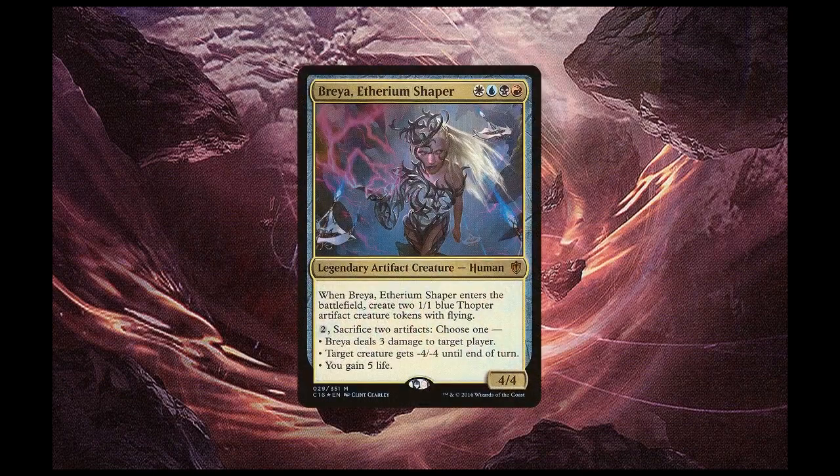Brea is a 4/4 artifact human costing 1 white, 1 blue, 1 black, and 1 red. Whenever she enters the battlefield, she creates 2 blue Thopter artifact creature tokens with flying. She also has a modal activated ability where you pay 2 mana and sacrifice 2 artifacts for the chosen effect — you can either deal 3 damage to a player, give a creature -4/-4, or gain 5 life. Her first ability is a win con with enough mana and artifacts, and the deck is capable of obtaining infinite amounts of both. Let's see how we can secure that win, dig for it, and protect the combo.